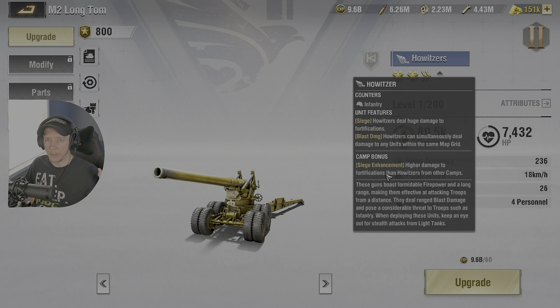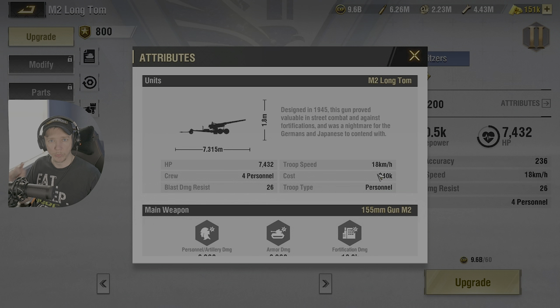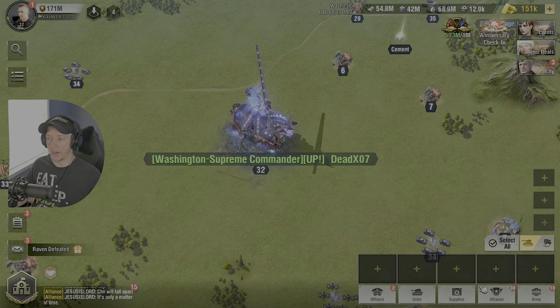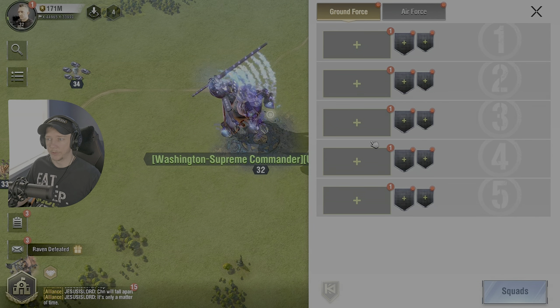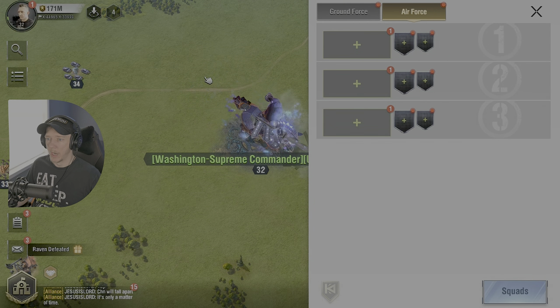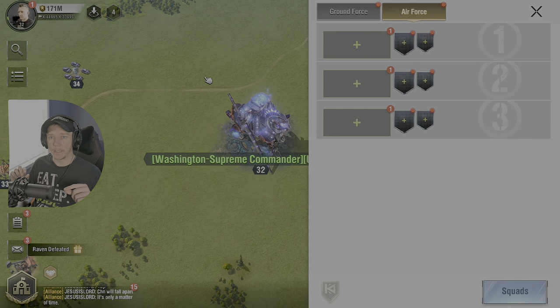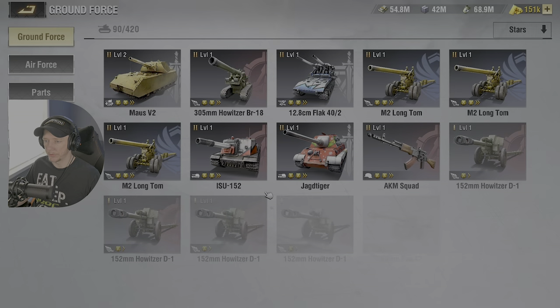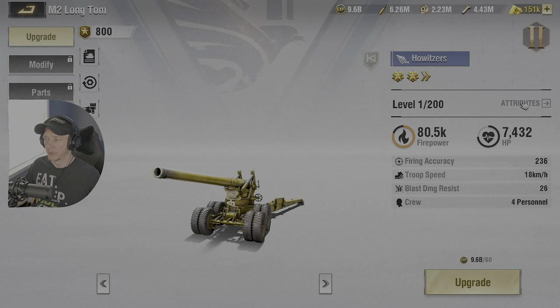To truly compare these units, we need to compare the base unit stats by going into the unit attributes. I have no officers equipped, no units deployed — strictly looking at base units. Tech research is equal with no differences between camps, so this is a good, true comparison.